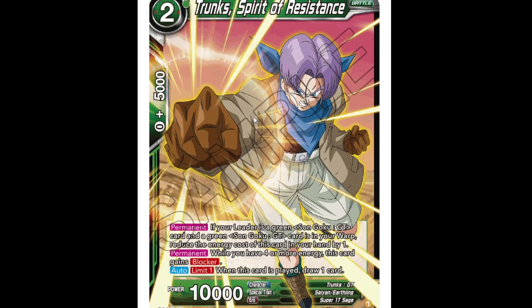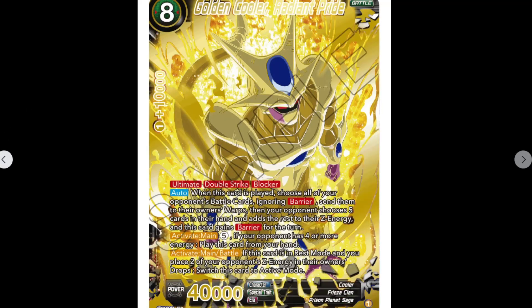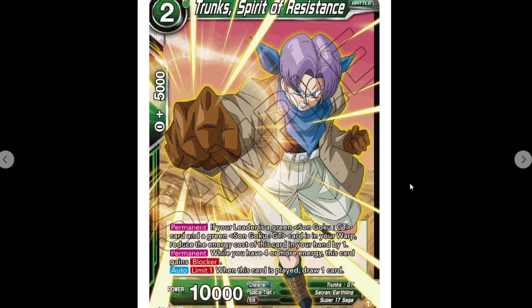We've got Trunks 'Spirit of Resistance,' two cost, 10k. Permanent: if leader is green Goku GT and the green Goku GT is in your warp, reduces cost by one. Permanent: while you have four or more energy, this can gain Blocker. Auto limit one: when he's played, draw a card. Thanks for those power blockers. Then spoiler alert — that'll be a later video when the last secret ride gets revealed; we'll cover all of them in one video. Anyway, that is the Goku GT deck from Power Absorbed — thank you very much for watching, leave your comments below, hit that sub button, and we'll see you next time!